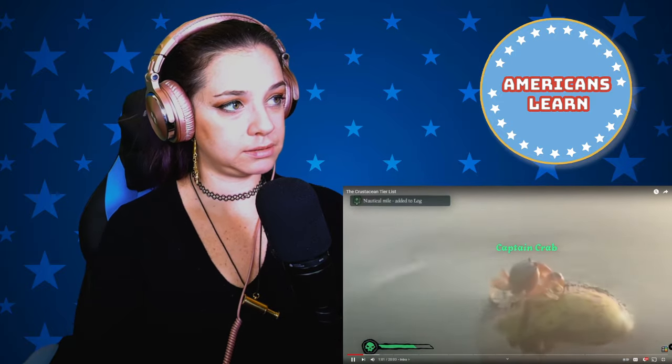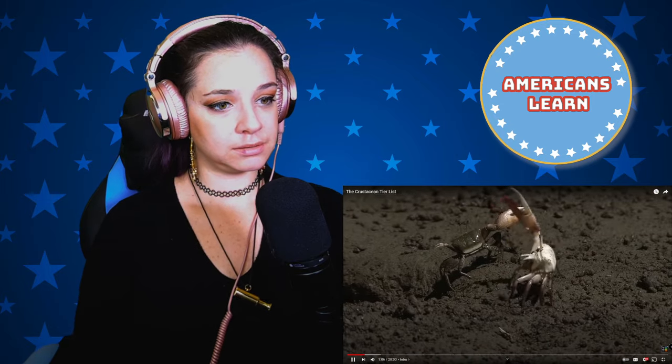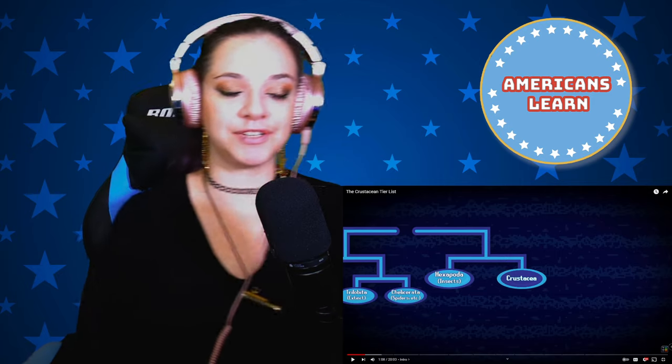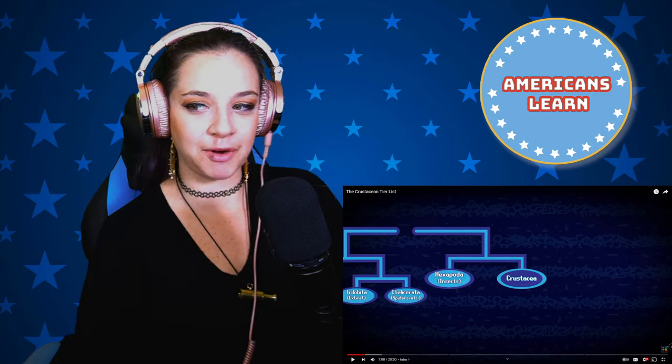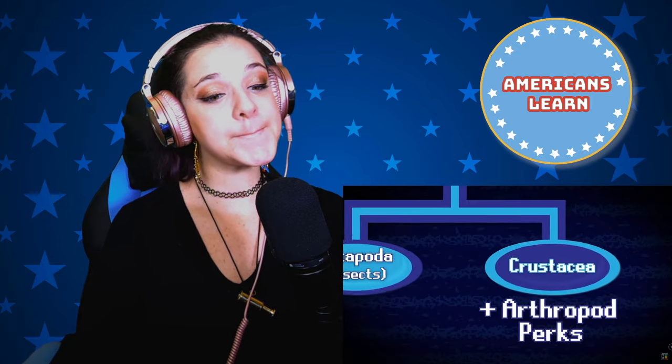Let's first discuss the crustacean faction's general game strategy and the key abilities they use to accomplish it. Crustaceans are part of the larger faction of Arthropods, and so crustaceans inherit all the main perks of the Arthropod class. The most important one, of course, is their exoskeletal armor, which provides a huge defense boost. Given that most crustaceans have to contend with some of the most dangerous builds in the game, this extra protection is crucial to their viability.